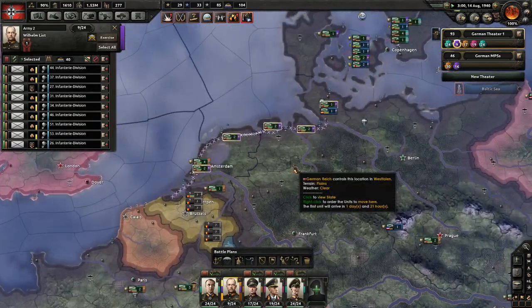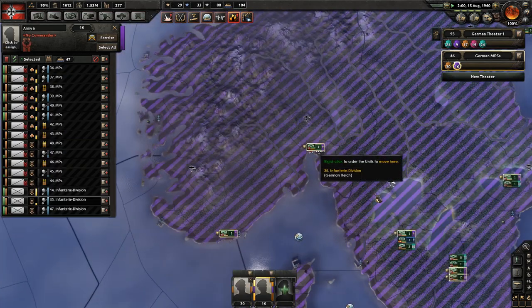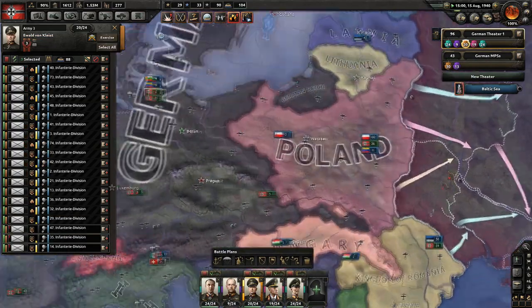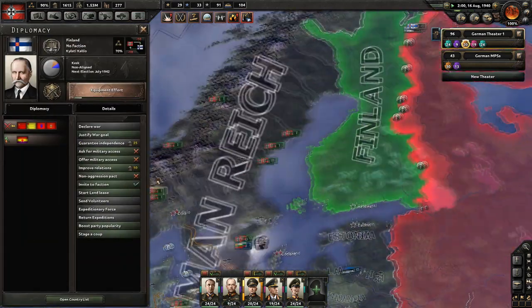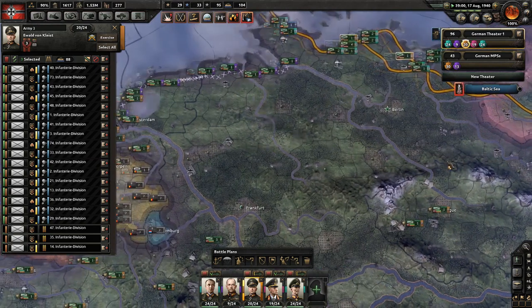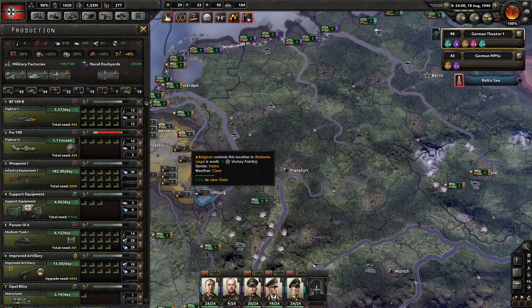I feel like we should leave some units up here. Whoa, these guys are not where they're supposed to be - they must have gotten misclicked onto that army up there. We're not in a situation to help Finland at the moment, unfortunately. As much as I love Finland, I have to throw them to the wolves. I'm going to start cranking up production of the Focke-Wulf 190s, but I can't sacrifice nearly four fighters per day of 109s when I'm so desperate for air cover right now.